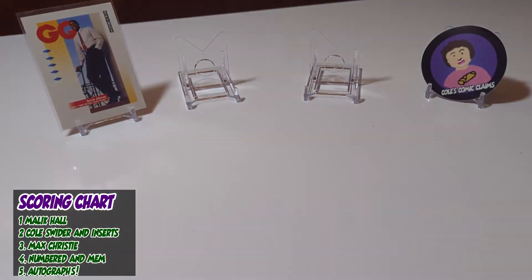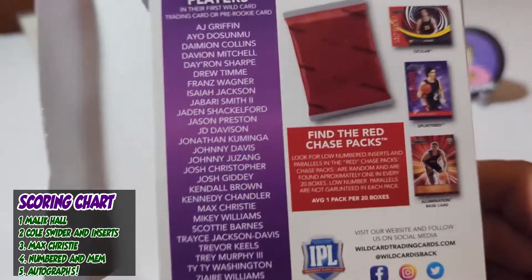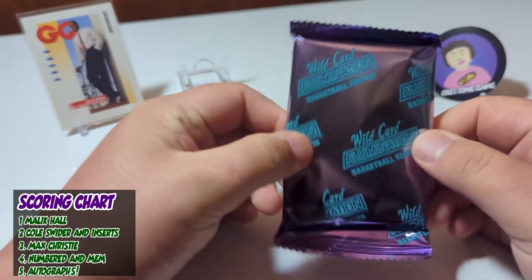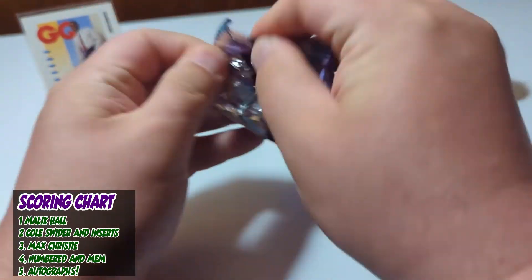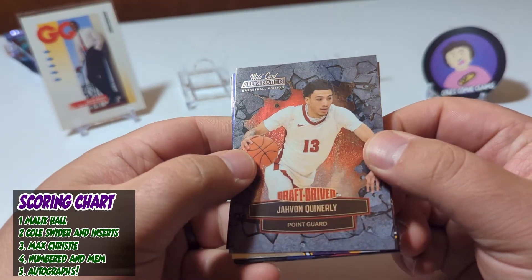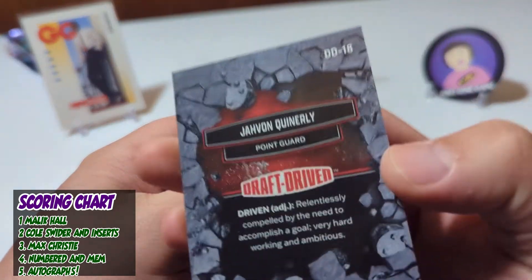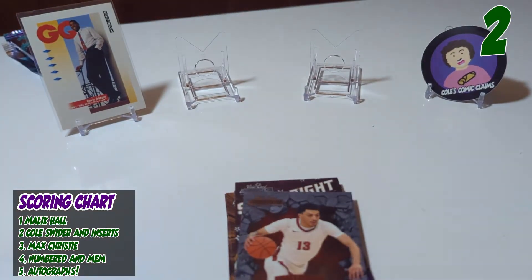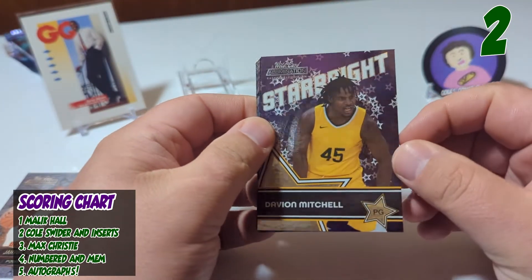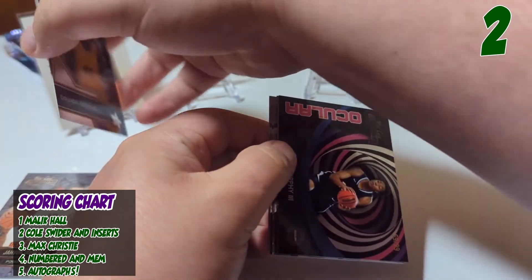I'm going to click — red chase pack. We got this weird looking purpley blue pack. Either way, let's give it a rip. So this is draft driven — this is Javon Quinterly. Is this an insert? This is an insert. So that's two points. Kind of weird that the inserts are straight in the front. This is a starlight — Davian Mitchell — also looks like this is an insert. So that puts us at four points.